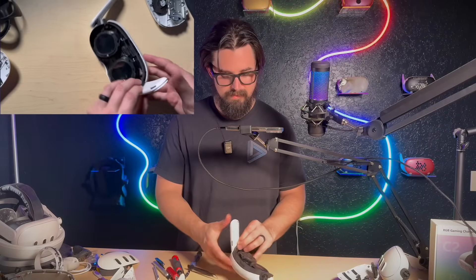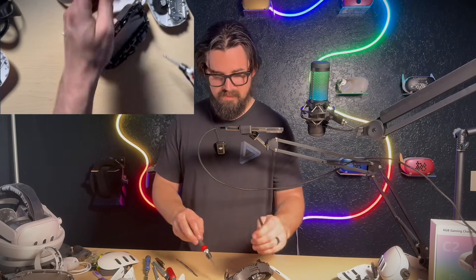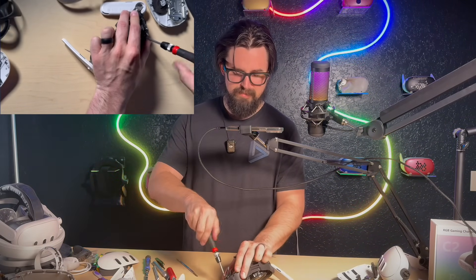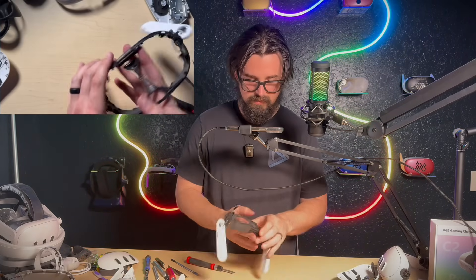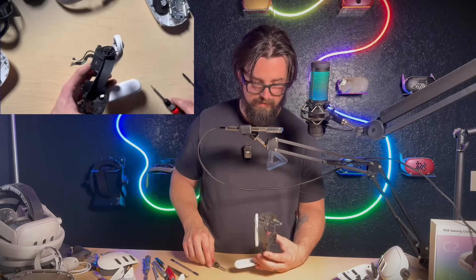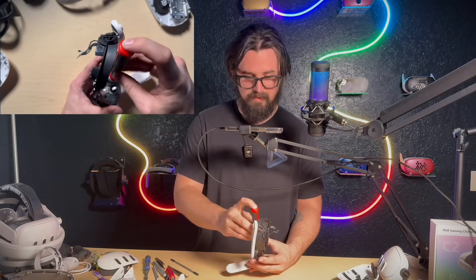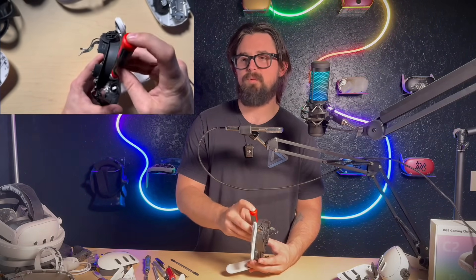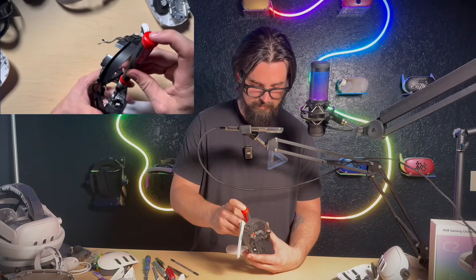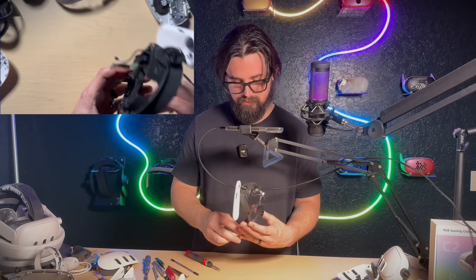Looking pretty good. I'll take this LCD out and then I've got to take these speakers out. LCD's out. The audio jack sticks out a little bit and that's white as well, so I'm going to have to paint the tip of that. I'll have to take it out — I was going to leave it in the frame but I can't, because it has to be blacked out.